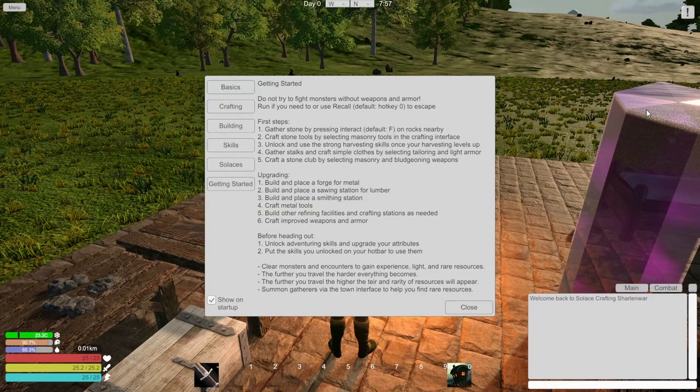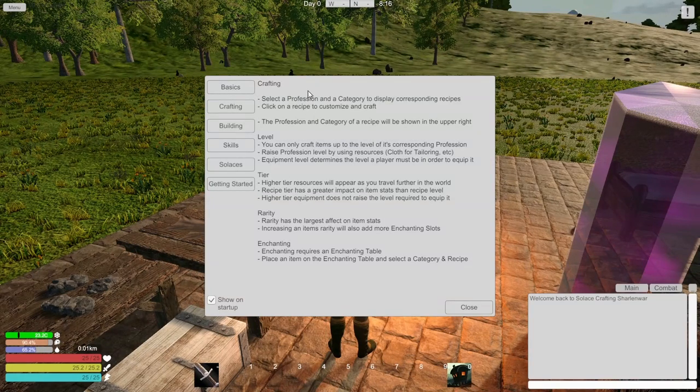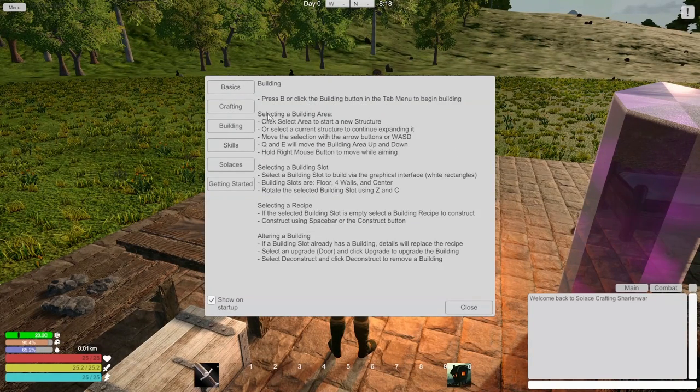Let's read this getting started screen - 'try to fight monsters without weapons and armor.' So this basically just kind of explains everything: upgrading, heading out, adventure skills, clearing monsters. Yeah, we already know. Someone gathers via town to help you find resources. There's crafting info here too. I'm glad that he's put something in here to explain things - this would be very useful. You can turn this on and off on startup - we'll turn that off. Cool, there's rotation and stuff.